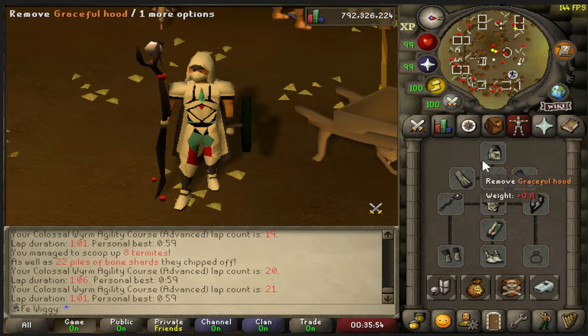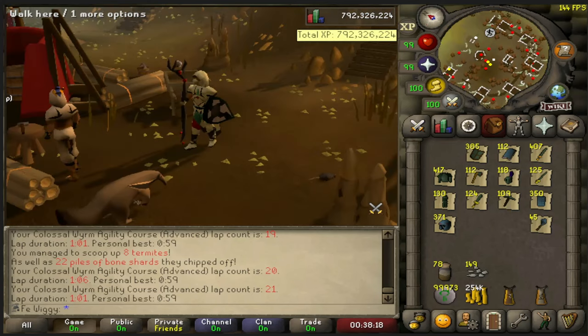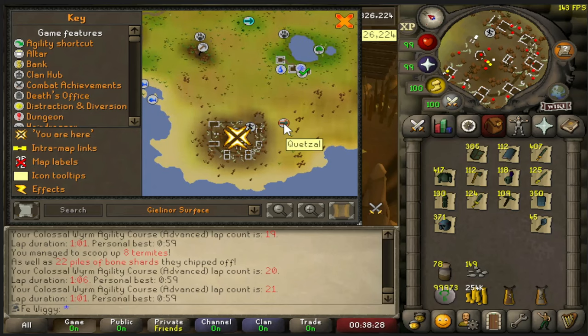When it comes to the gear, I'm gonna use full graceful for weight reduction and I'm gonna bring a lot of items to high alch. The agility course is located at the southern part of Varlamar. The best way to get here before you get the scrolls is either the Quetzal or the fairy ring code AJP and just walk south.